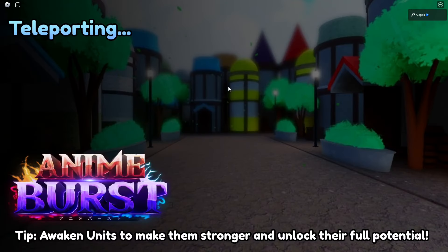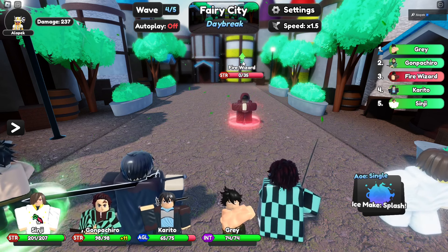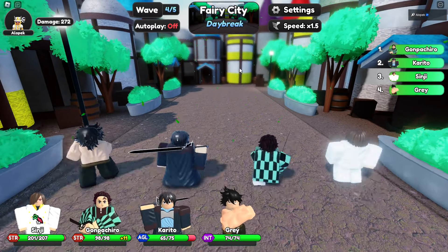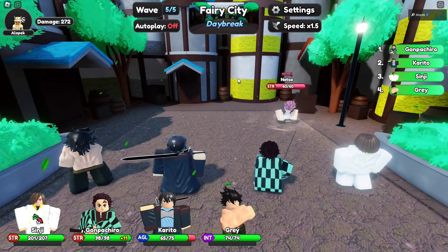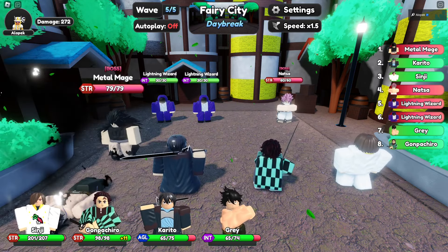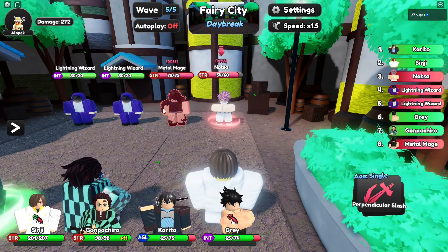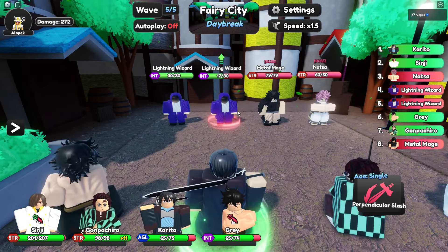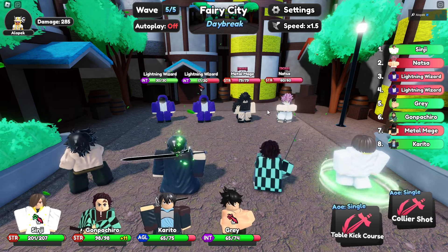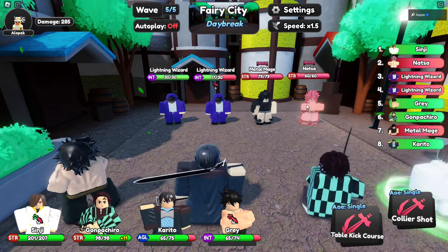We got 350 gems for that one! The type effectiveness system works like Pokémon — a green arrow means super effective, a red arrow means resistant. So we've got Natsu and a Metal Mage now. My character is super effective against the lightning wizard, so I'll have him attack that.